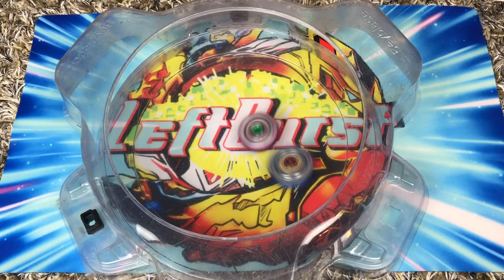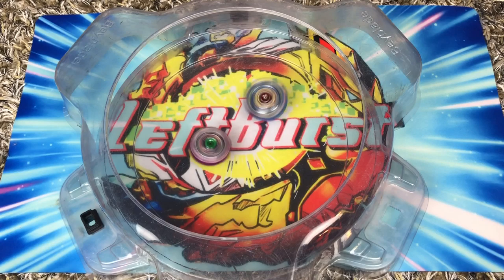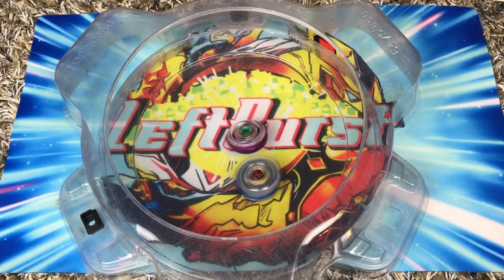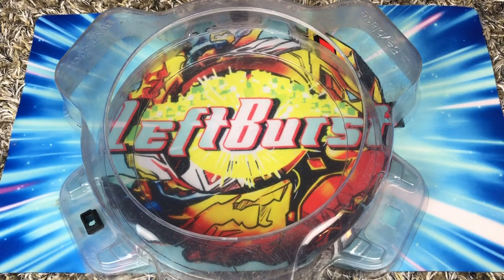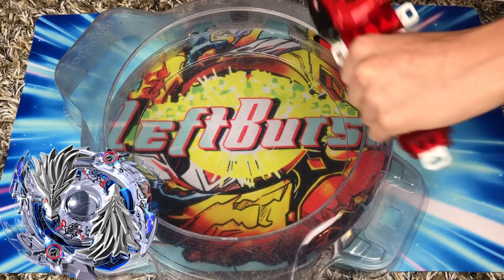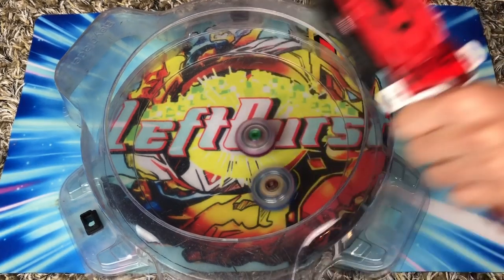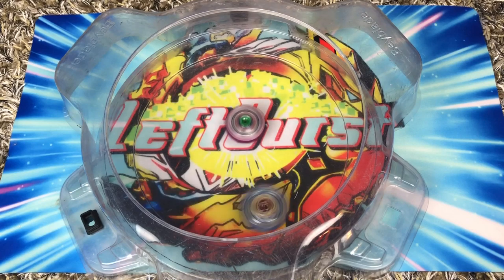Another thing I like is that they're kind of evenly matched because they're both God layers — they're both from the same system. If it was like a dual layer with the spring-loaded gimmick, layer gimmicks weren't really a thing until the God series. You could count Longinus as a layer gimmick because it did have metal in it — that was like the first layer gimmick.